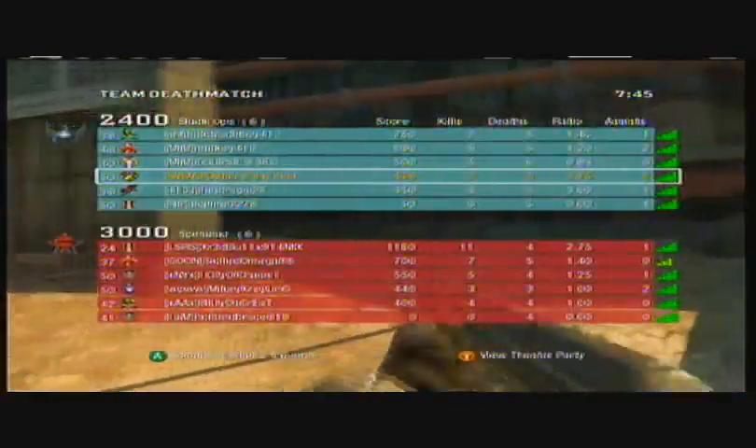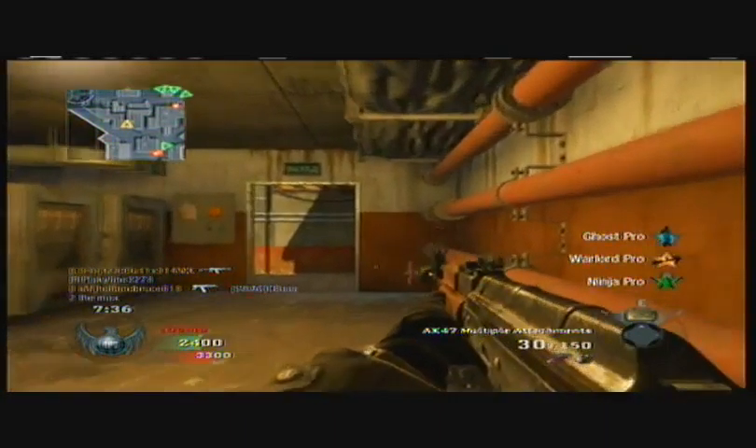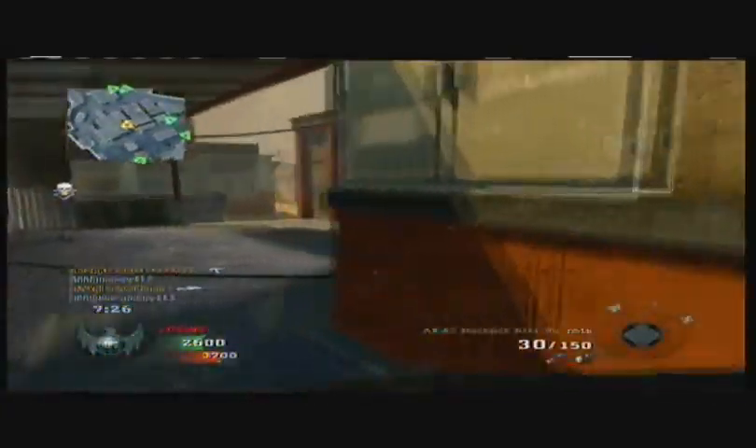There are a lot of tight corridors on this map. See this room I just spawned in? Having something like a sub-machine gun in a spot like this is a good thing, because it's CQB.